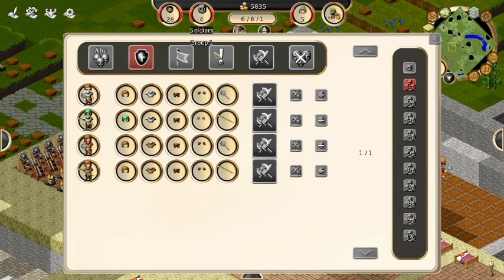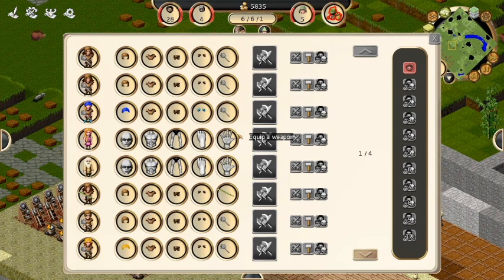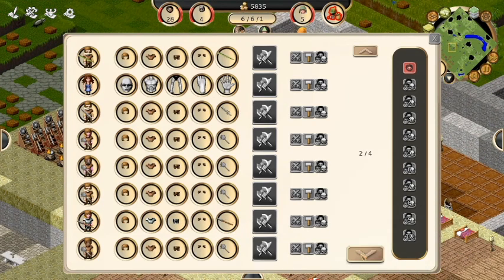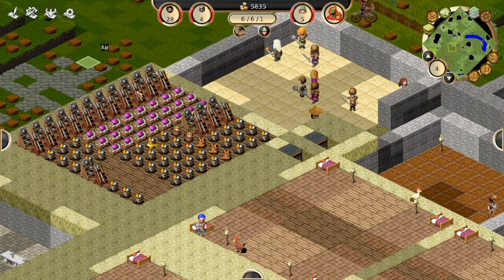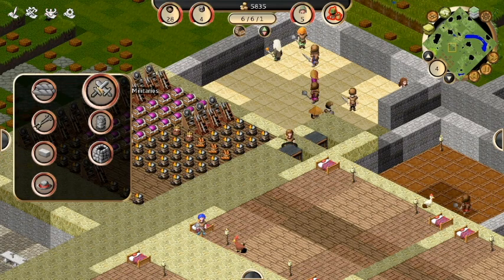So my soldiers are all decked out. Whoa, look how green the goblinite is - this all looks different. I think they changed all the armors a bit. Yeah it looks like they did. I don't remember iron being this shiny. Anyway, I need to equip some people - one, two, three, four people - so I need four weapons and armors.